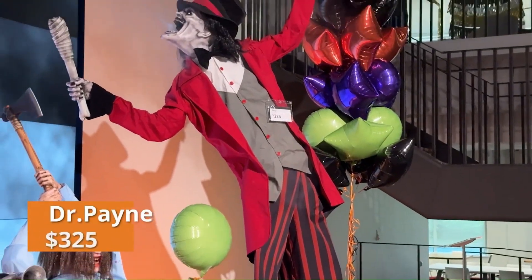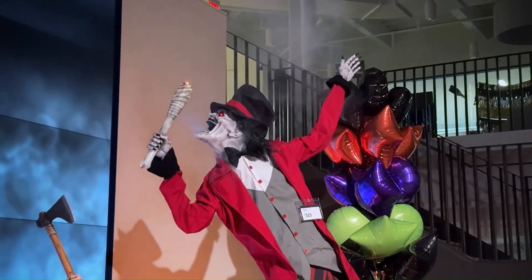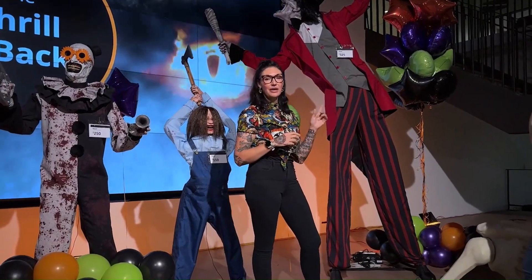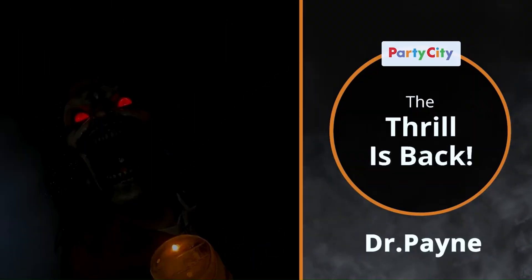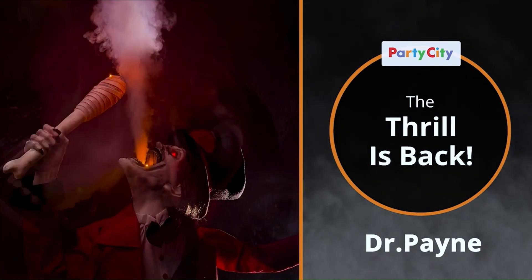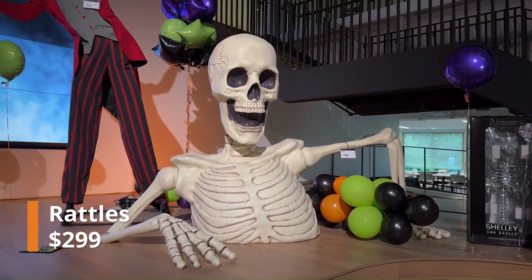Next we have Dr. Pain, and he is absolutely sick — I just love this guy. I'm totally going to get him. I love fogging props so much, and this guy just looks incredible sitting at 9.7 feet tall. He looks like a clown on stilts. I love the color scheme, and for $325 I would say this is worth it. He's also a fire breather, which makes it even cooler.